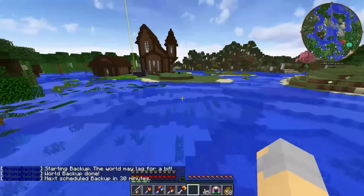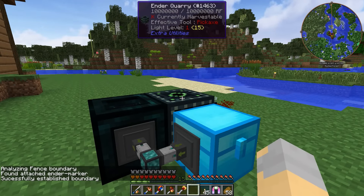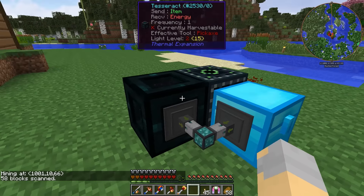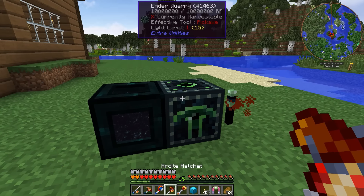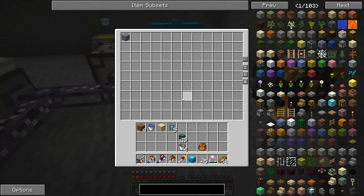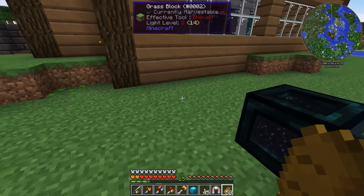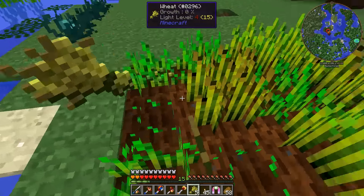Let's turn off our chunk boundaries and debug screen, and then we should just be able to right click on the ender quarry and it should start mining. There we go - it is mining! I'm thinking it might actually be outputting directly to the Tesseract. Yeah, it's outputting directly to the Tesseract! I didn't think it could do that - I thought it had to output to a chest. This means it's getting all the power it needs and outputting directly, saving us a lot of space.